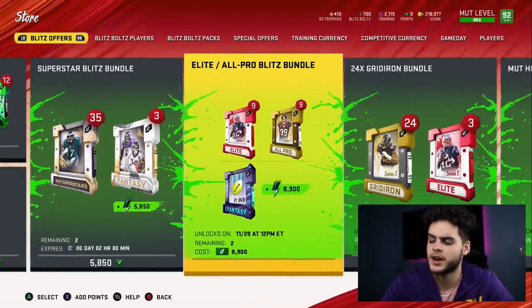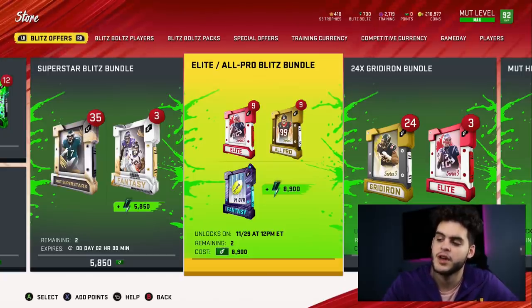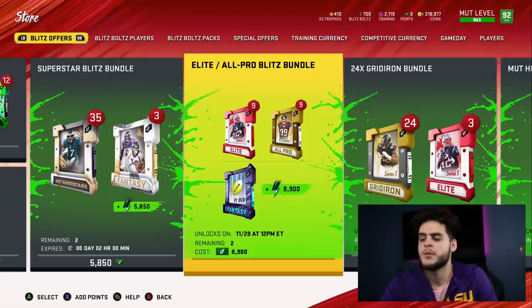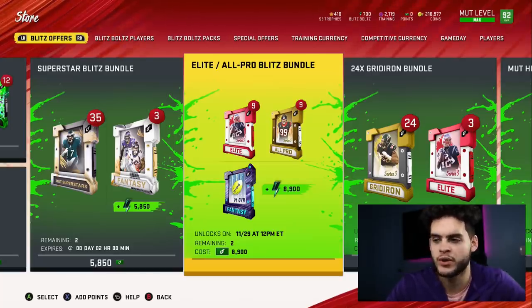This one's decent — not gonna lie. It's probably around 60 to 70 bucks. You get 9 elite player packs, 9 all-pro packs, and a 91 overall fantasy pack. I'm kind of intrigued by the 91 overall fantasy pack because kickoff cards have been super expensive, but I also think when these packs drop, the kickoff players will finally come down in value and you can finally pick up guys like Khalil and power them up.